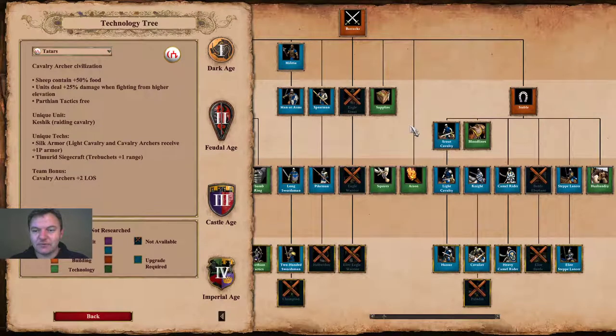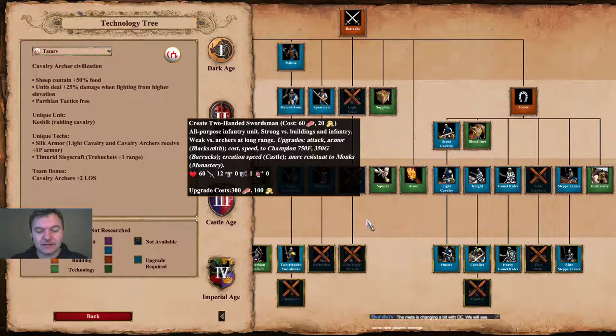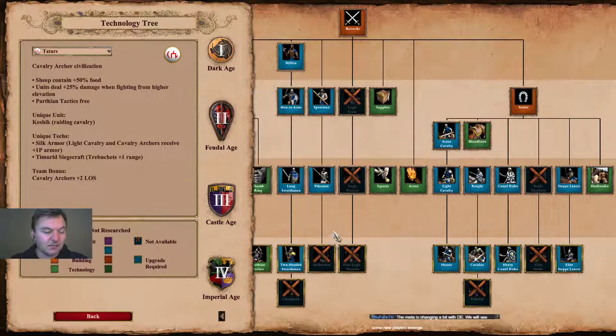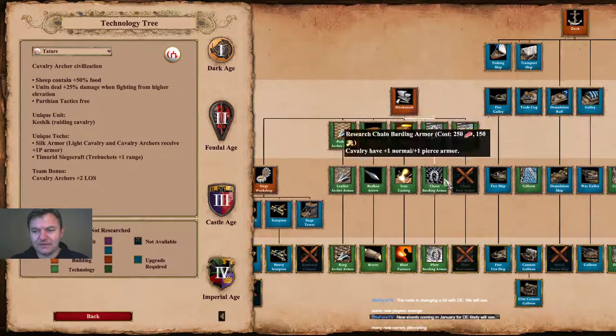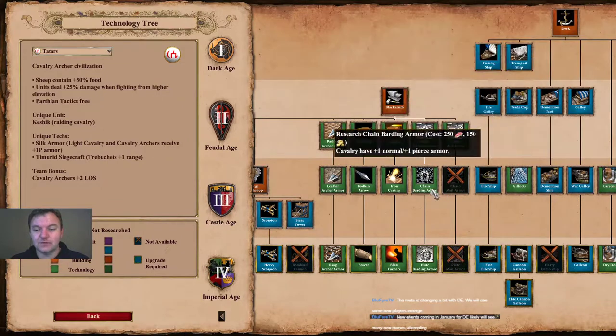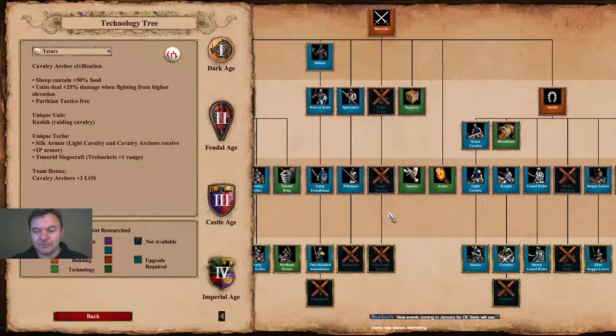Moving on to barracks units — the infantry for the Tartars — there is nothing to write home about. They get Squires, Arson, and Supplies, but cap out at Two-Handed Swordsmen and Pikemen, missing Halberdier and Champion. Looking at the blacksmith, you don't even get the Castle Age chainmail armor upgrade for your infantry, so it's a pretty useless barracks infantry-wise.